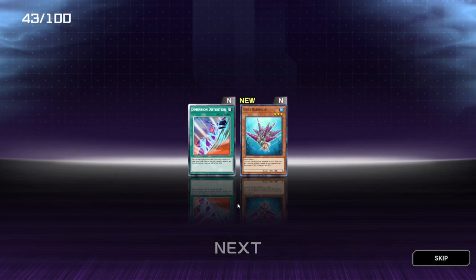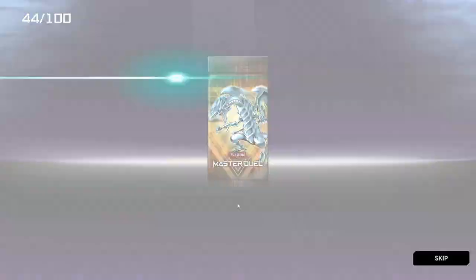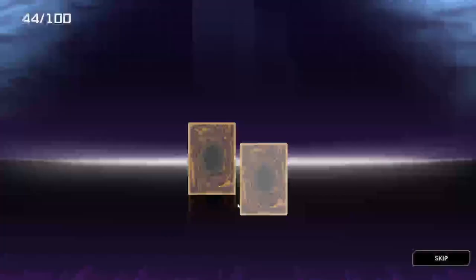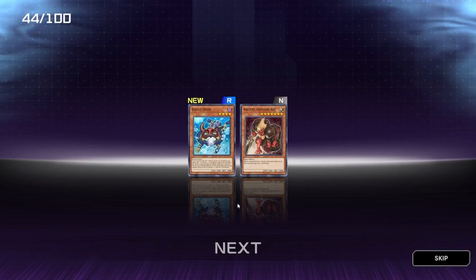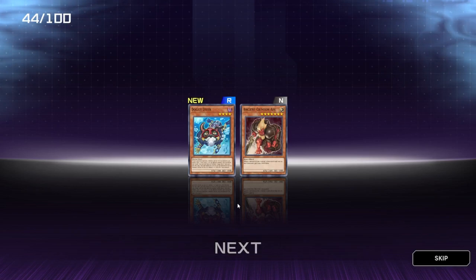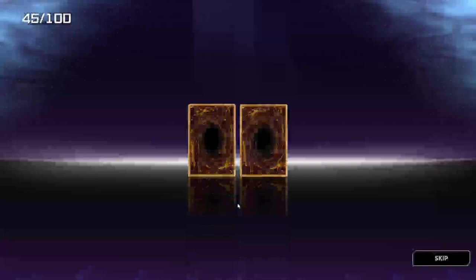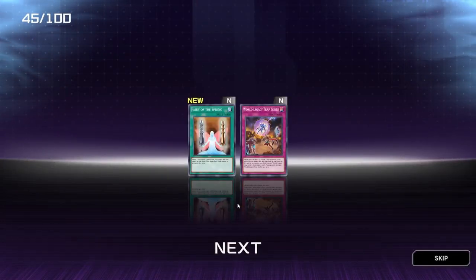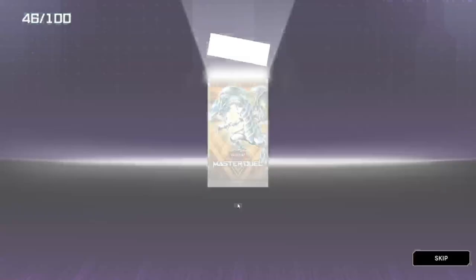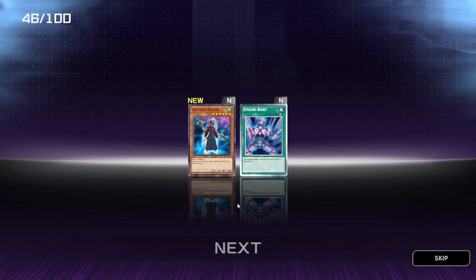Dimension Distortion and Drill Barnacle — I've seen that one, I've been doing this before. Doggy Diver, or Ancient Crimson Ape. Area of the Spring and Wood Legacy Trap Club — some of these cards I've never seen before, you know how it is. Chachaka Archer and Synchro Boost — the equipped monster gains 500 attack and its level is increased by 1.